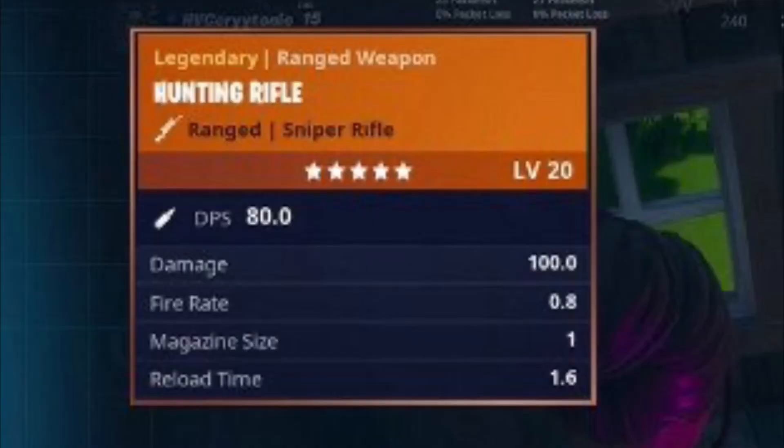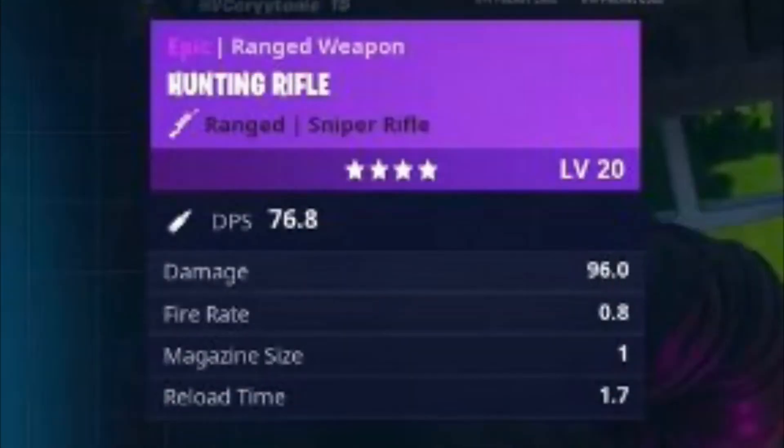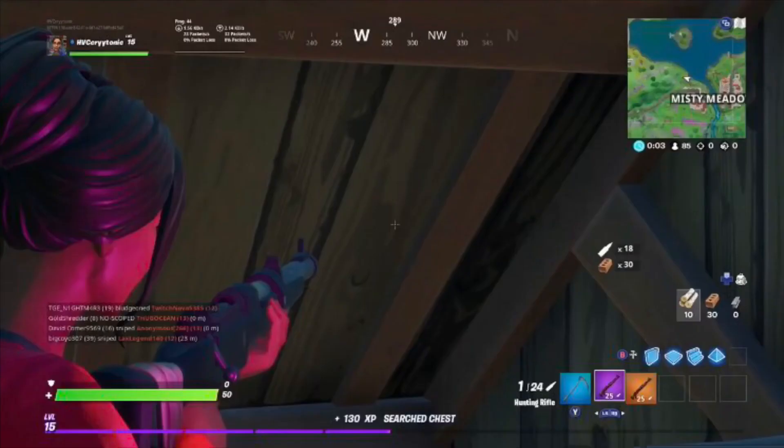The Legendary variant does 100 body shot, and the Epic variant does 96 body shot. I'd also like to note that the new variants of the Hunting Rifle are incredibly rare in standard public matches.